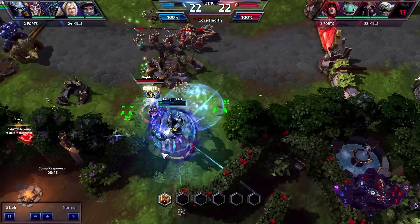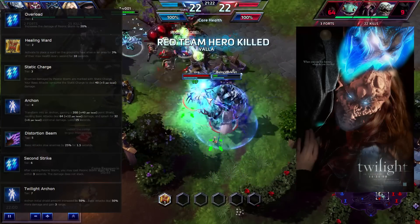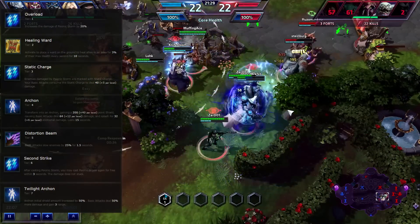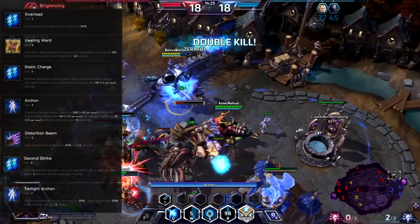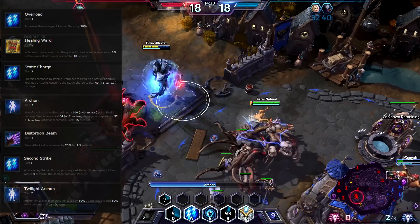At level 20, get Twilight Archon. And this ain't your sparkly wimpy vampire kind of Twilight, although your opponents might wish it was! This upgrade to your already powerful ultimate ability makes you absolutely ridiculous with more shield, more damage, and an unreal range increase to your attacks — as if you weren't already strong enough in Archon mode.